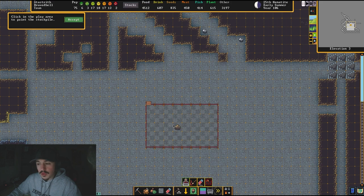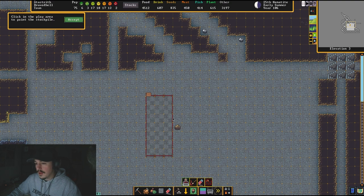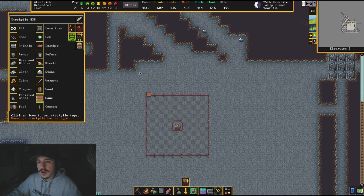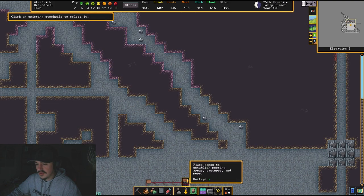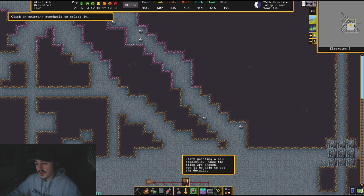There's no way of removing a single block out of a stockpile once placed, so if you want to build around something you have to start like this. Click accept, then click the repaint button and you can repaint that same stockpile, giving you a hole in the middle. That is how you build a stockpile with spaces — useful if you have a wall or something in the area.